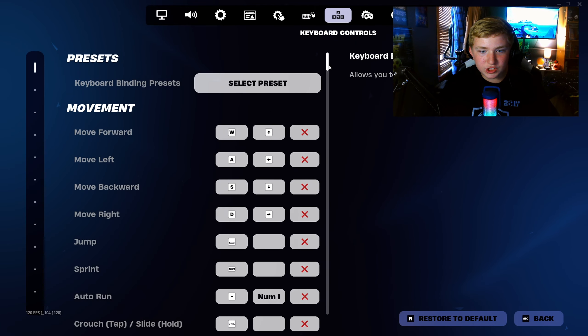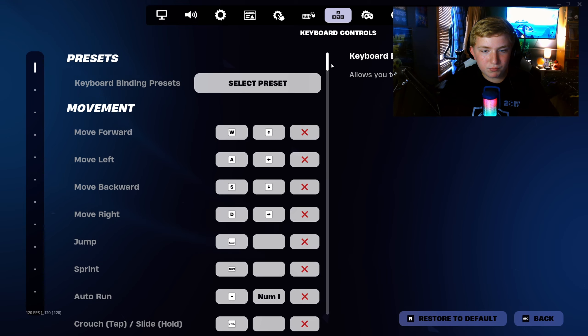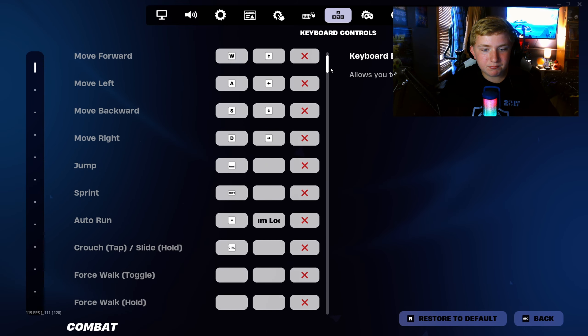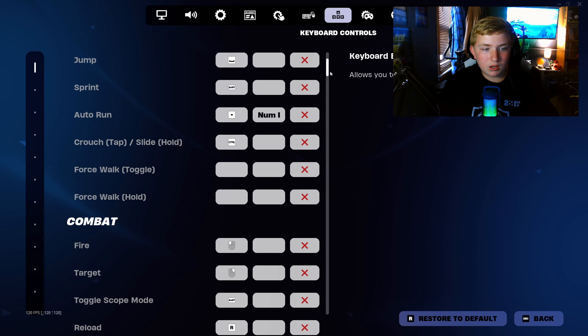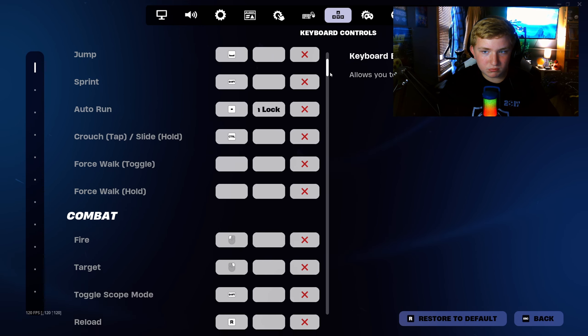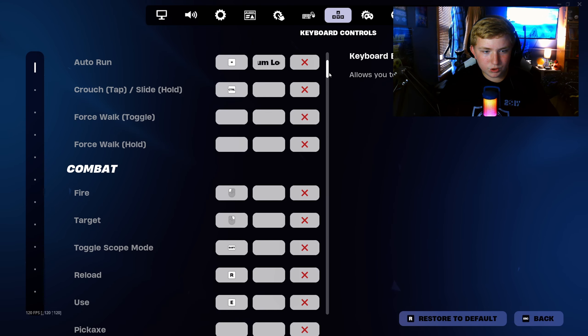We're going to go to mouse and keyboard — these are my binds. For movement: W, A, S, D — you already know. Jump: spacebar. Sprint: shift. Auto run I have on my plus button, which is across the keyboard. Crouch slash slide: left control.